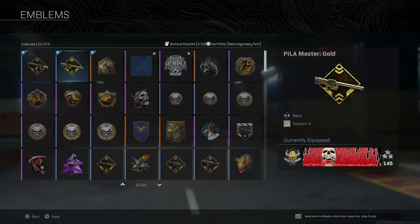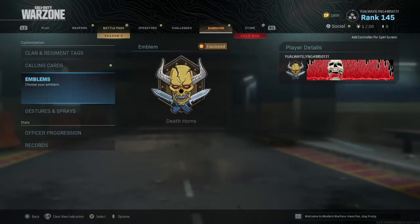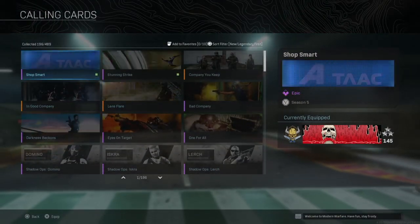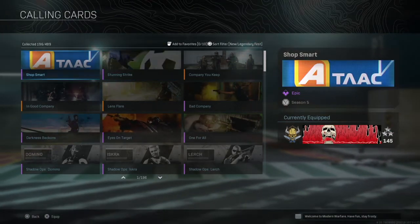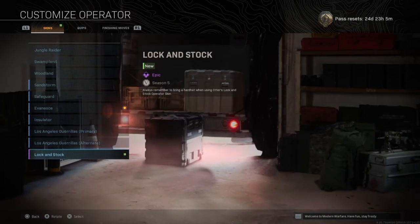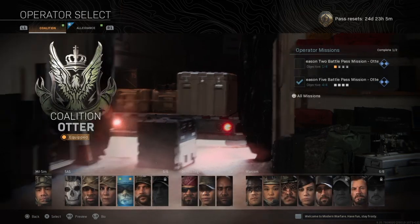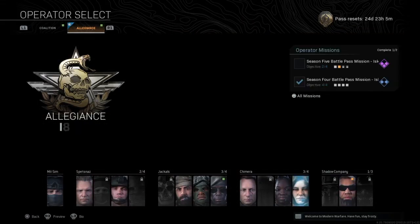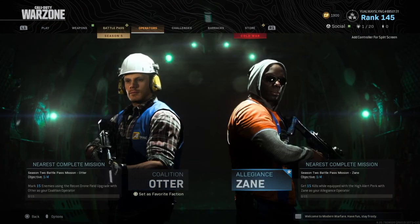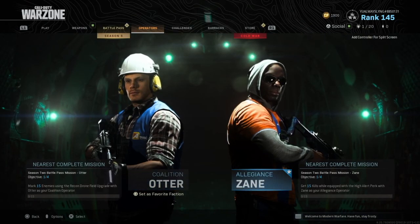Let's go back and check it. Here's one of them, here's another one — those are both of the emblems we got. Calling cards — this one and this one. They're alright, nothing crazy. Operator skins — this is where the skins are. Lock and Stalk — this one's sick, I haven't seen that one much around the map. And the footballer — this is the one I've been looking for. If this video made it easier for you to get both skins — Lock and Stalk and the Footballer — don't forget to like, comment, and subscribe. See you all in the next one. Peace out.